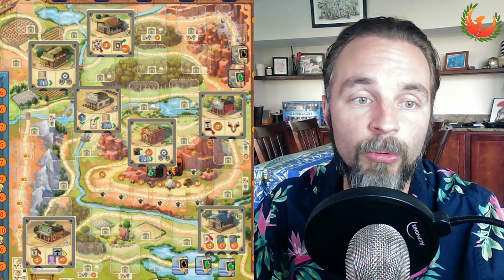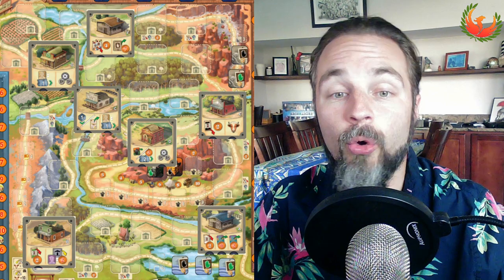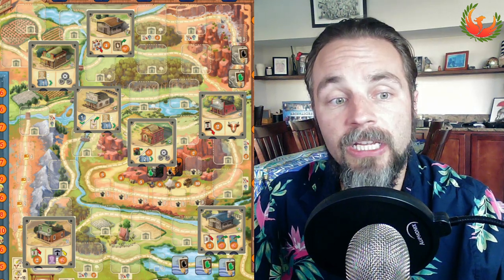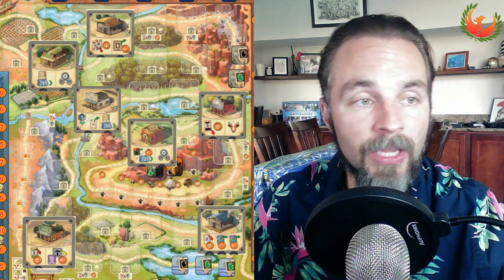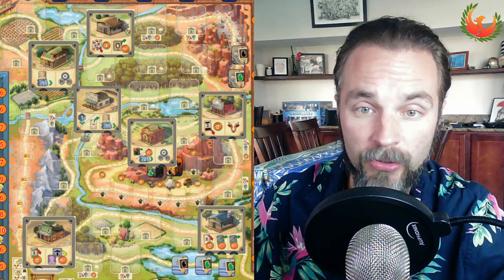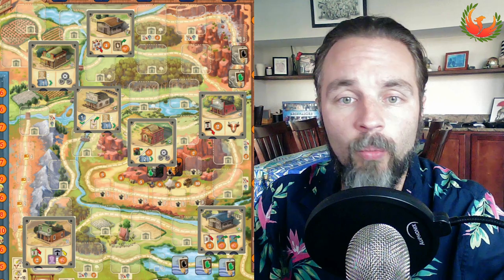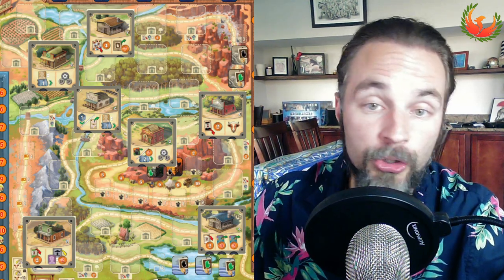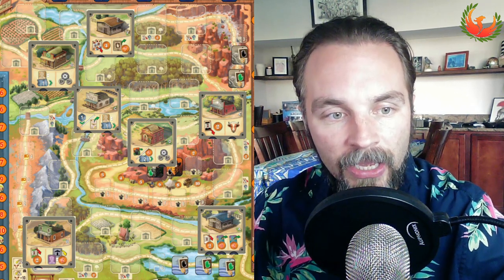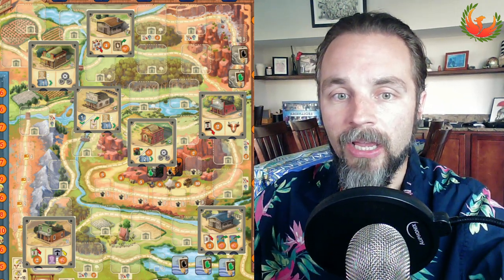In second edition, the loan you take by going to Kansas City isn't quite as valuable money-wise. Players need to find other ways to get cash, and one way is by taking bandits from the row. However, with only two bandits in this game, taking a bandit isn't worth a ton of money. You can also look at the upcoming tiles in the top left to see if there are piles of bandits or incoming hazards, giving you a sense of how important money flexibility will be.